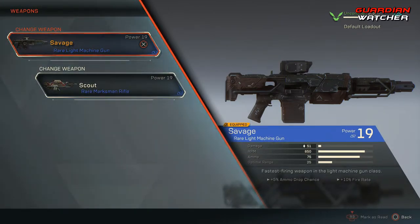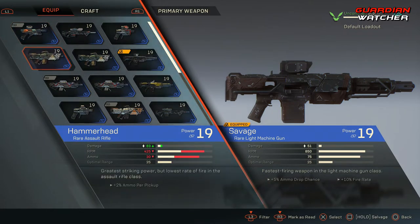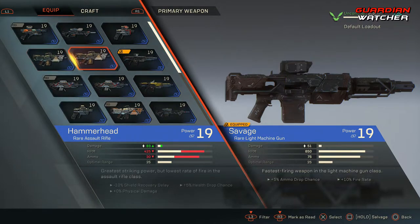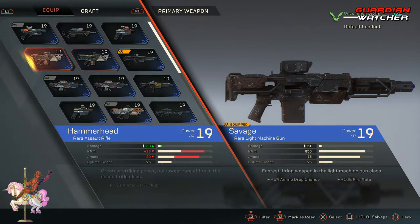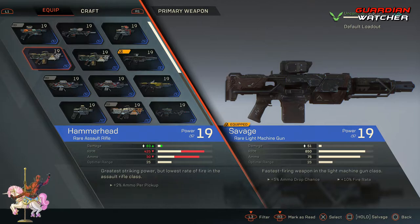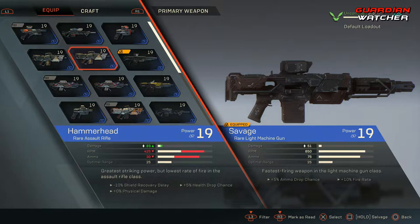You can choose any combination you want. One thing to notice is that I have two Hammerheads here — they both have the same damage, RPM, ammo, and optimal range. However, what changes between the two are their actual perks. This Hammerhead gives me plus 2% ammo per pickup, while the other gives negative 10 shield recovery delay, plus 0% physical damage, but also plus 5% health drop chance. When picking your weapons, make sure you pick the ones that not only do the best damage, but also help with your stats.